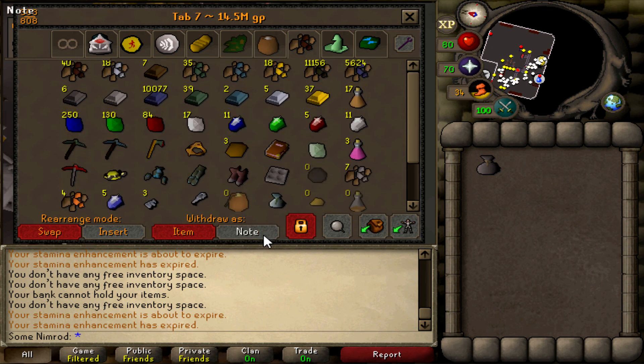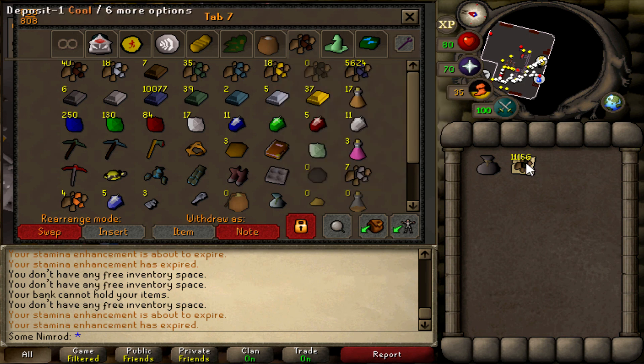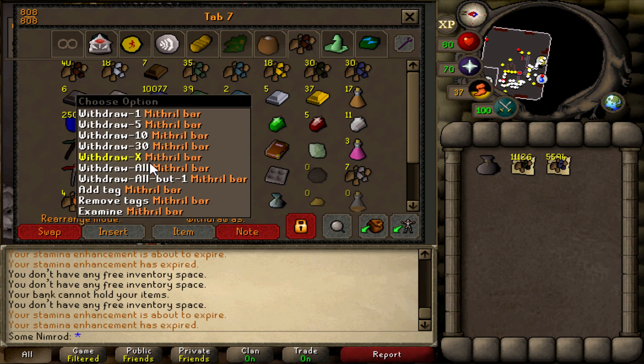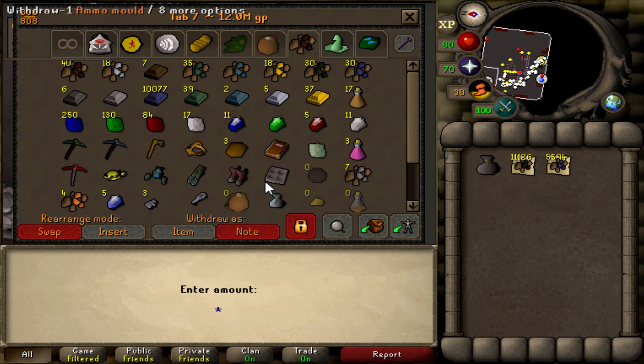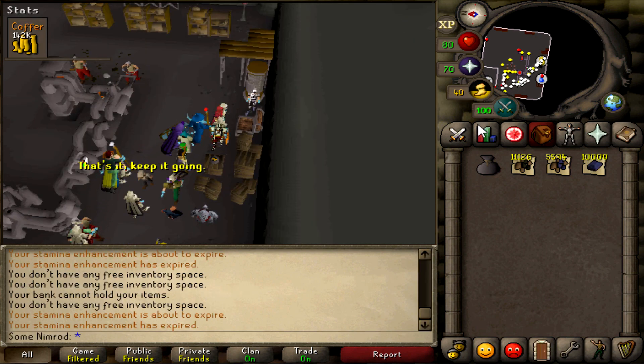After some thinking, I'm actually going to stop the Mithril ore and Mithril bars because it's a little slow and I'm not really enjoying Blast Furnace too much. We made 10,000 Mithril bars, so it went pretty well. We profited basically 2.5 mil and we got up to 67 smithing.